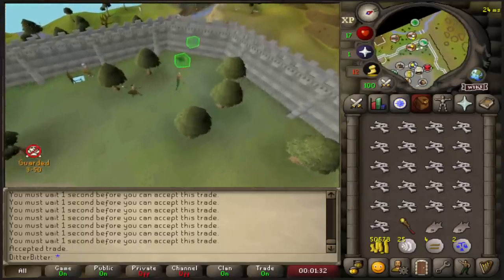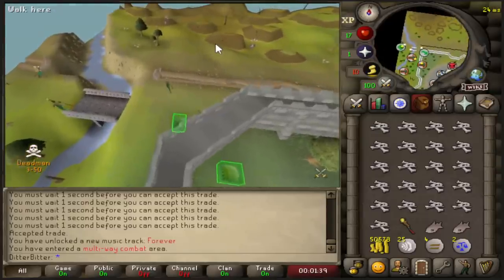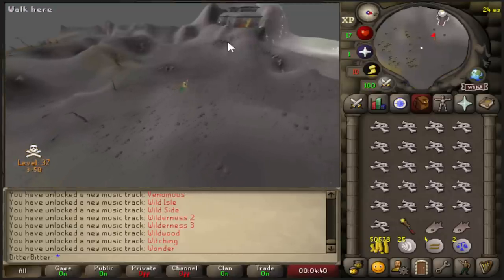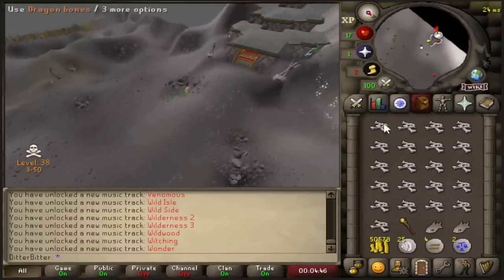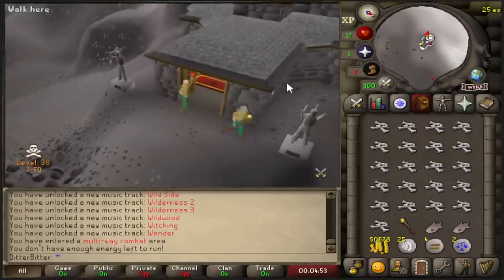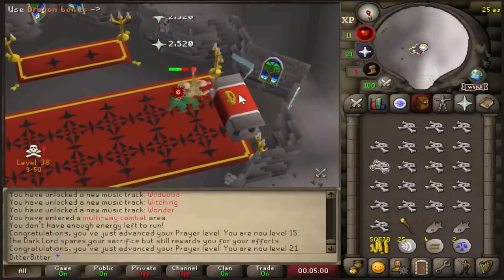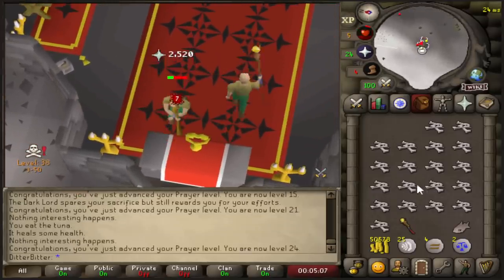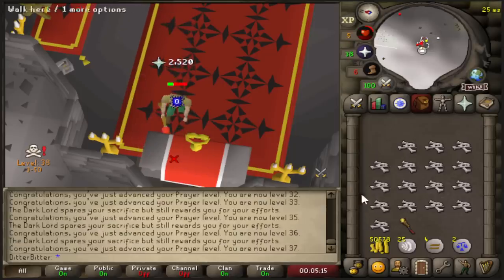Big shout out to Tizza for collecting me these dragon bones on his first hour of gameplay during immunity. I also got some 10ks from viewers from the Stronghold of Security for my cash stack. The only problem is I'm out of immunity and I'm about to run into the deep wilderness to train my prayer with two tuna to my name. There's someone here called Abusive Wife with a bone crossbow - not today buddy. He's hitting me, I gotta use my bones quick. Am I going to die for 50k, two hours in?